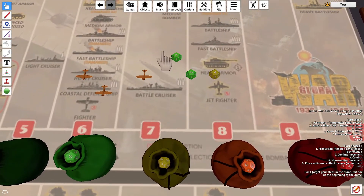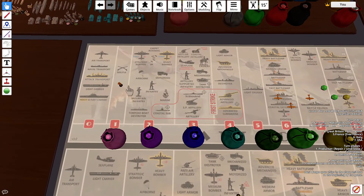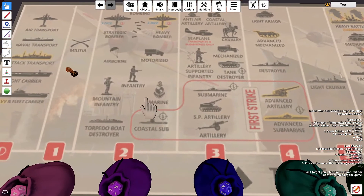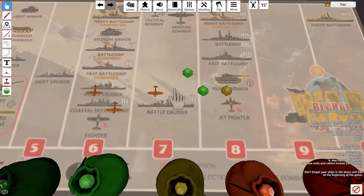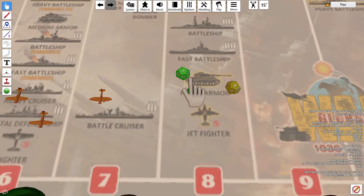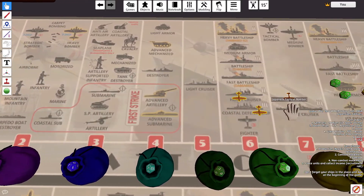I'm just going to open up with a bit of housekeeping. In Crookedleg's attack on Kuichau, he rolled for his infantry which he had at a 2, and rolled a 2, and said that was a hit. But his infantry was only at a 1 because it's a mountain territory. So I'm going to roll for his aircraft to see if everything goes up. Turns out he got a 1, so the battle proceeds as normal in his video.